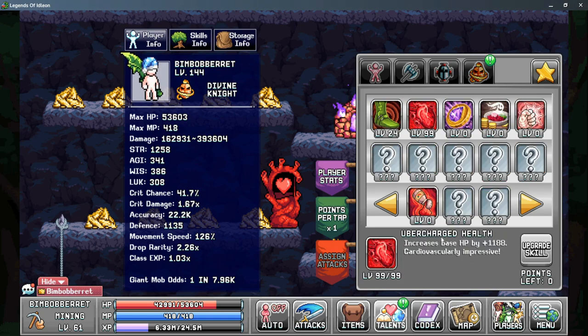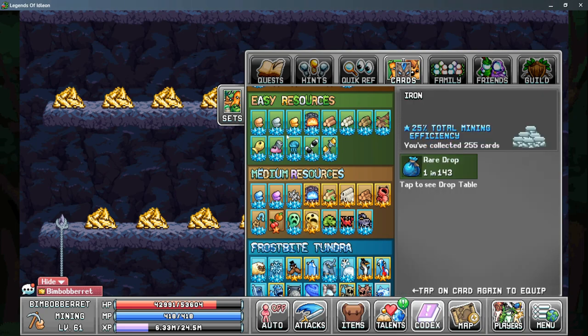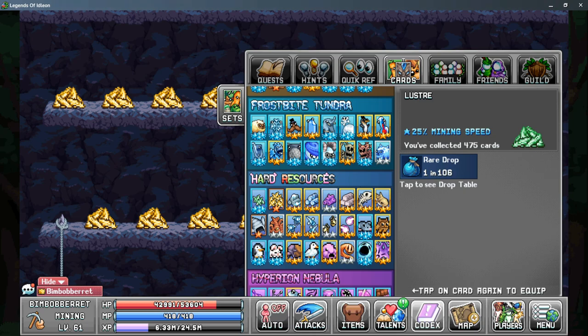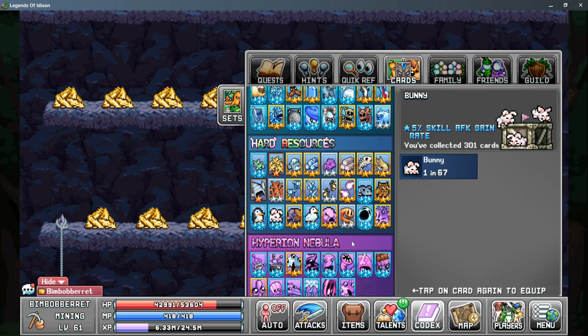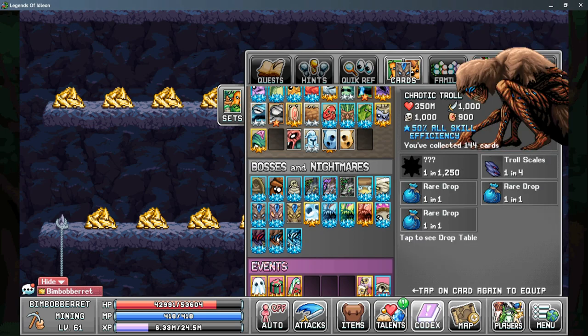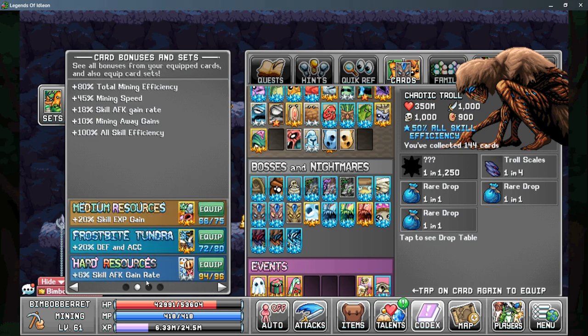On Tab 3, you can put points into Ubercharged Health for more base HP. Taking a look at our cards now, we do want things like Iron for more mining efficiency, your Dementia card for more mining speed, Platinum for AFK gain rates, your Void for more mining efficiency, and your Luster card for more mining speed. It's also good to mention things like the Bunny for more skill AFK gain rates, as well as Amrak for additional skill AFK gain rates, and the Chaotic Troll which gives you more all skill efficiency. In your card sets, use either Easy Resources for more skill efficiency or Hard Resources for more skill AFK gain rate, depending on where you are in your breakpoints for the multi-ore drop chance.